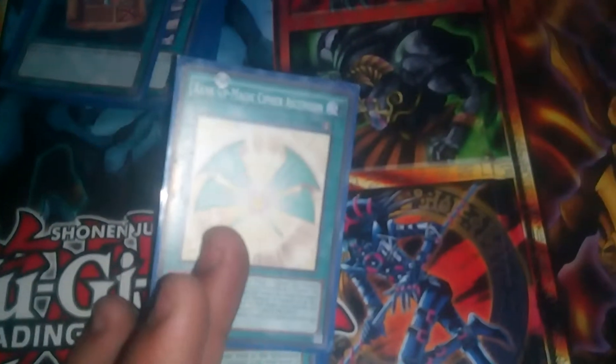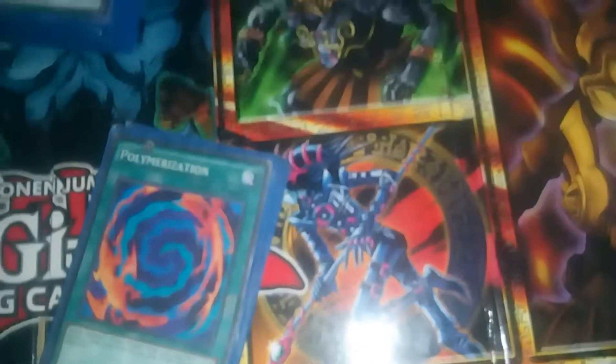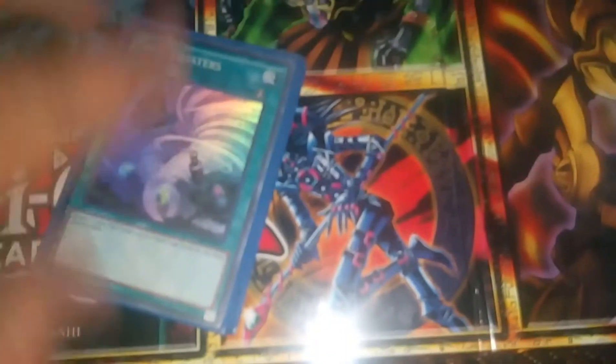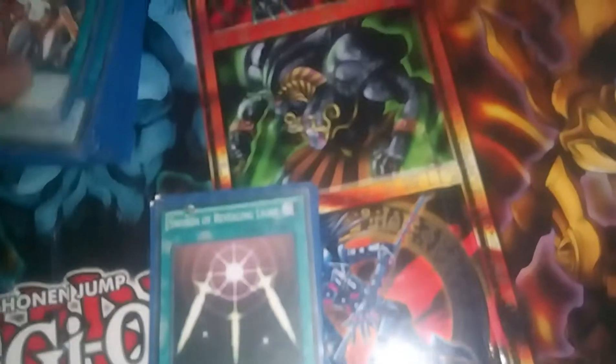Rank Up Magic Cipher Ascension is not something you'd normally see in a Blue Eyes deck, but I run Neo Cipher and Cipher, so you need it. One for One, Polymerization, Shrink — a little Kaiba card there — Twin Twisters, always good for trap and spell destruction. Stamping Destruction, same thing, plus you deal damage.